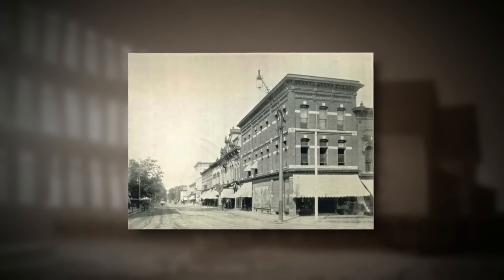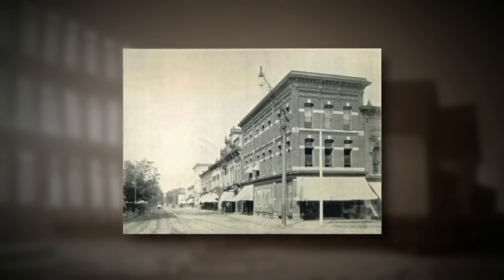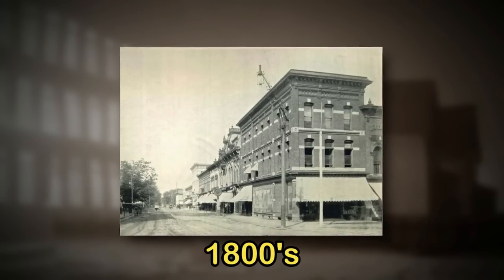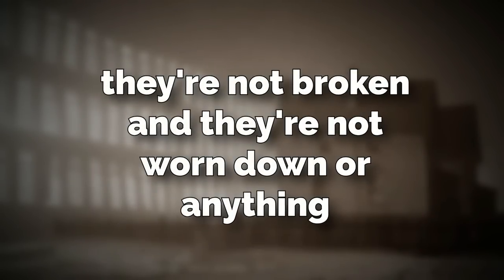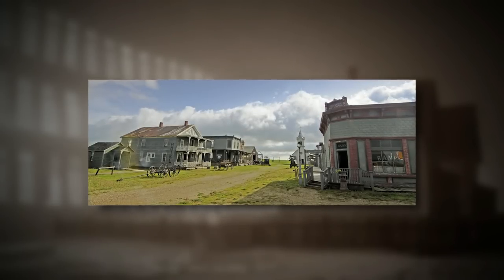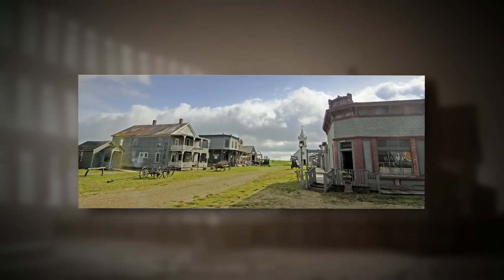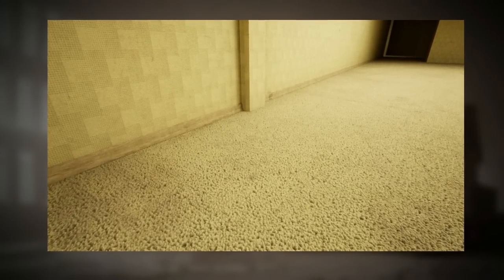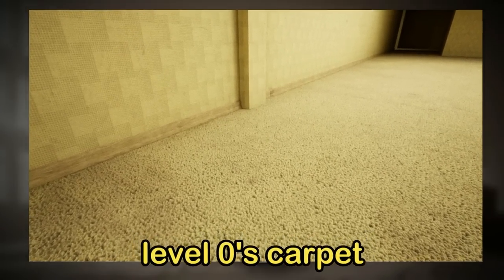The level itself resembles a town — specifically a really old looking town — and the houses here date back to the early 1800s, though some of them look a little bit newer. Even though these buildings look old, they're not broken or worn down; they're in incredible shape. And inside some of the houses, the walls have Level 0's wallpaper and Level 0's carpet on them, which is very strange.